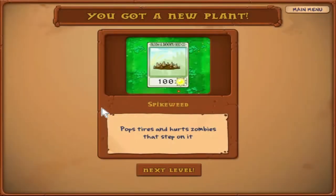This is a fun new plant to play around with — the Spikeweed. Costs 100 sun, pops tires, and hurts Zombies that step on it. You plant it on the ground and it damages Zombies that step on top of it — same DPS as a Peashooter. But here's the thing: it will one-hit kill Zombonies and damage every single Zombie stepping on it simultaneously. You can put it right in front of a Walnut, and the Zombies will constantly take damage while eating the Walnut. It does not work on a Lilypad, though.